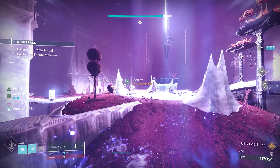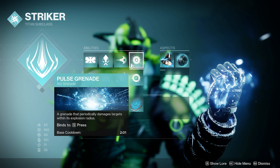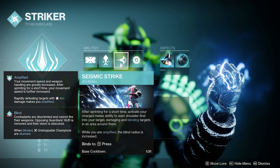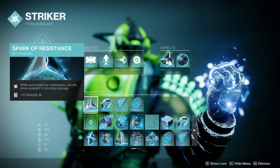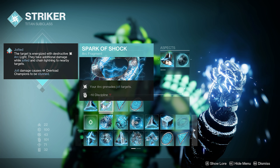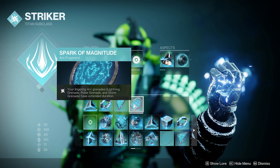I'm going to quickly go over my Aspects and Fragments. One of the aspects I run is Knockout, because defeating targets with melee attacks starts regeneration and makes you Amplified — and being Amplified has so many benefits on this build. Touch of Thunder, which we've already gone over, enhances our Pulse Grenades — I wouldn't run anything else because of the damage and the Ionic Traces. Any melee you want; I like Seismic Strike because it blinds, which is really useful. Any Barricade — Towering or Rally, though Rally is probably better for the cooldown. Spark of Resistance for damage resistance when surrounded, Spark of Shock to Jolt targets with your Arc Grenade, Spark of Amplitude which we've gone over, and Spark of Magnitude to make your grenades last a little bit longer.